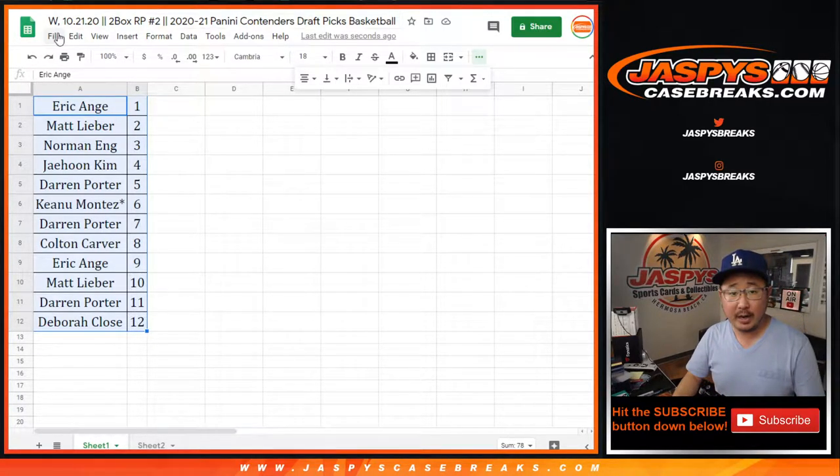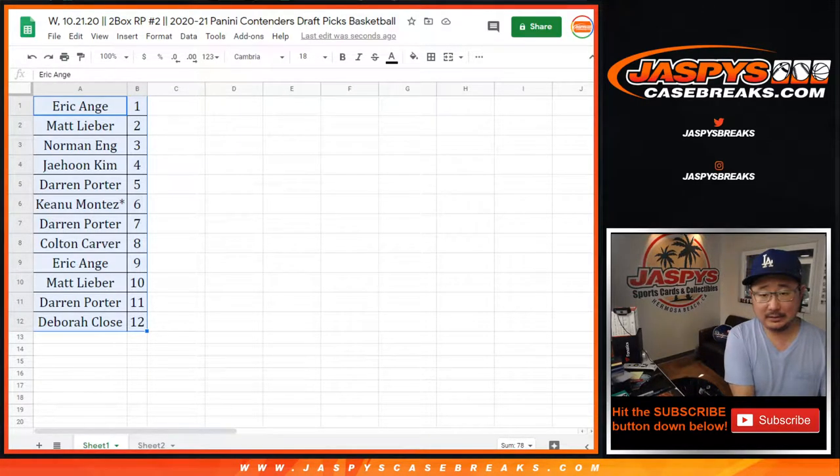Now let me print out labels for the names. Then we'll start ripping these packs and we'll see what we can bust out here. Today's Wednesday, 10-21. This is 2020-2021 Panini Contenders Draft Picks Basketball, two-box random pack break number two.